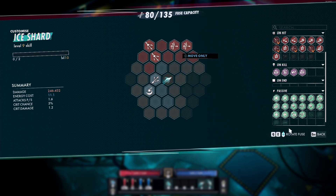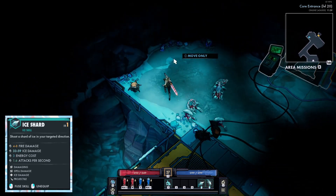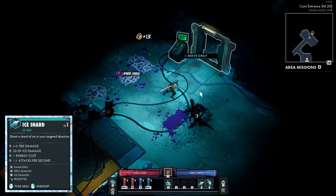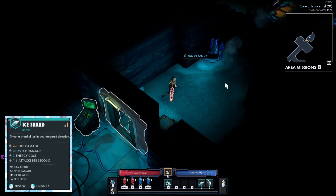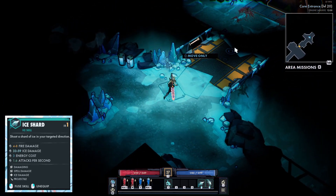Here's what Ice Shard looks like with homing, fork, double split, and double pierce. You just one-shot them all — I guess I am seven levels higher, maybe I should go over to the solar map. But that's what it's going to look like: your basic cookie cutter projectile ability.